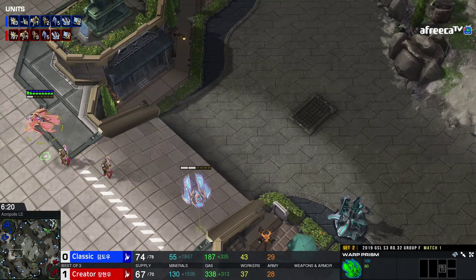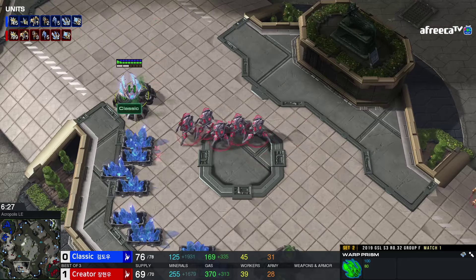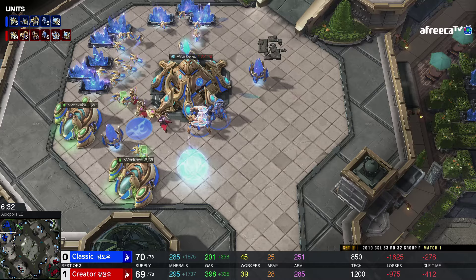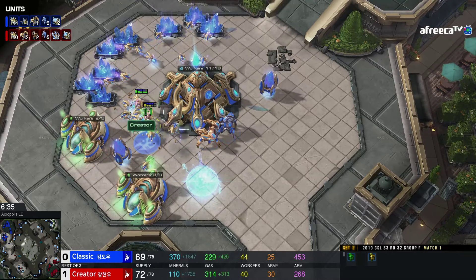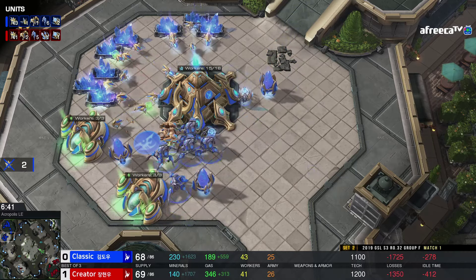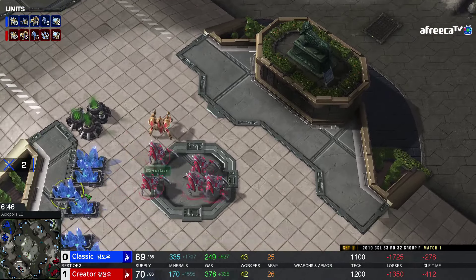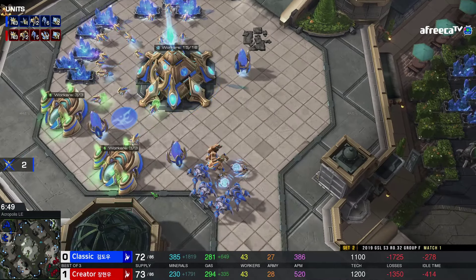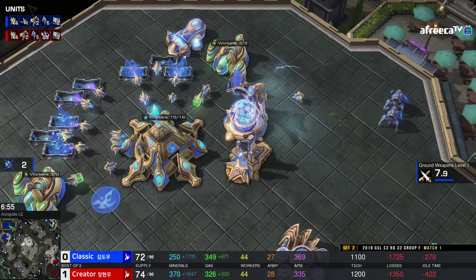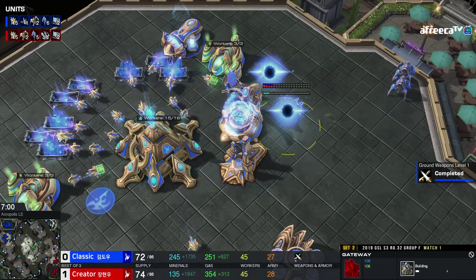A little skirmish here in the middle of the map with the two War Prisms. Both sides getting their plus-one, Classic a little bit ahead in that regard. Definitely liking Classic's position here. War Prisms again gliding by each other, another unload. I don't know if there's going to be too much more damage done for these Adepts. This is pretty big — Creator losing that War Prism. Classic having a bad day so far here. He's playing better this time around, but there's definitely been some bumps in the road.